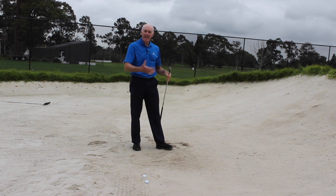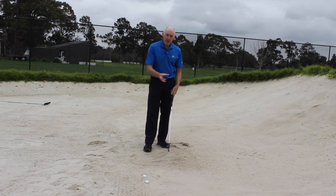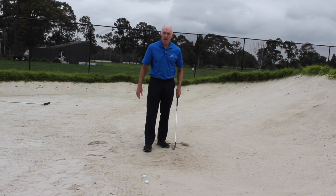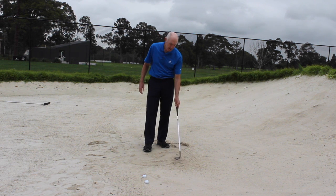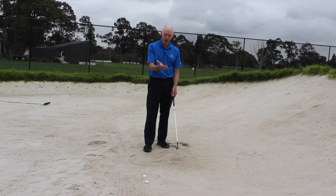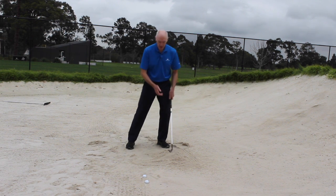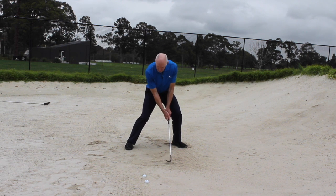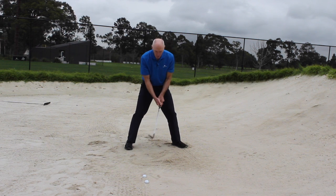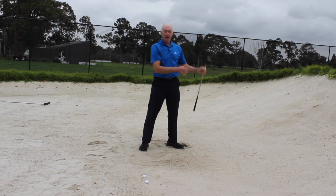I didn't need to hit that hard and that's travelled about 30 metres. I've also still caught the ball with a slight descending blow, exactly the same as with all the others. And you'll note that I haven't taken a lot of sand — the difference between the sand I took for that very first short high shot and this one, I actually can't tell the difference. So the big difference with the shorter, higher ones is I'm set up lower and the club is allowed to swing past my hands. With the longer one, it's more arm swing rather than hand action.